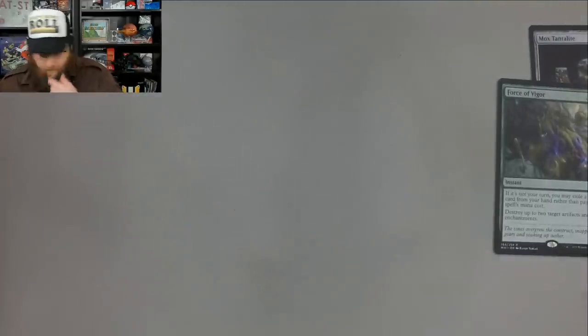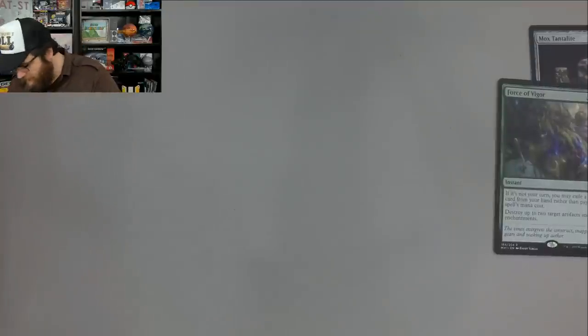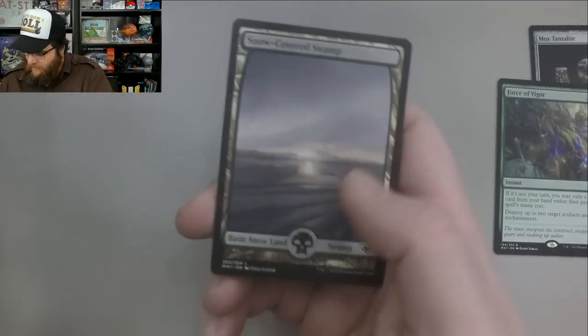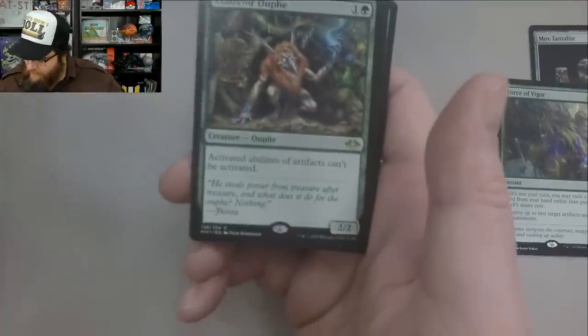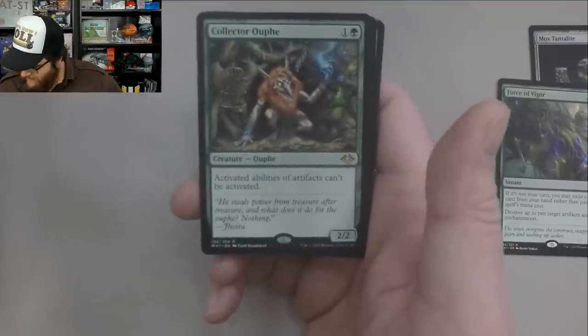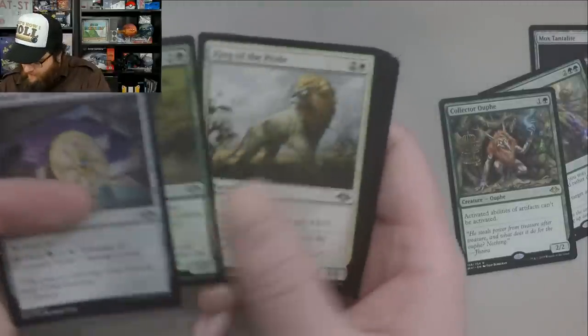What are we really looking for? Wrenn and Six, Urza Lord Artificer. Foil versions of these would be super spicy. Collectors Oof — two mana, two-two. Move Talisman of Curiosity. Tempered Sliver. And King of the Pride.